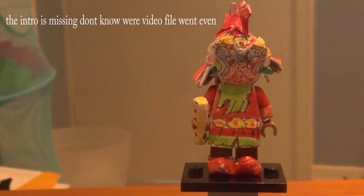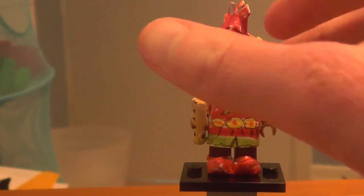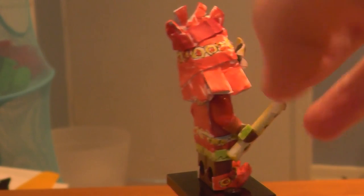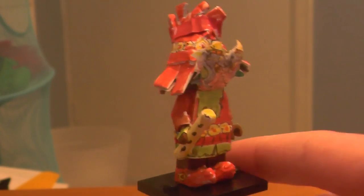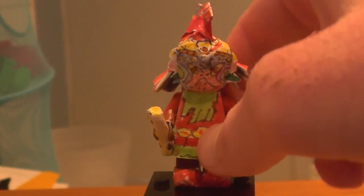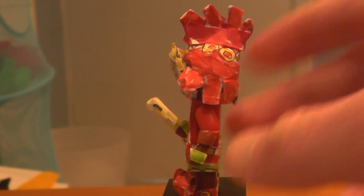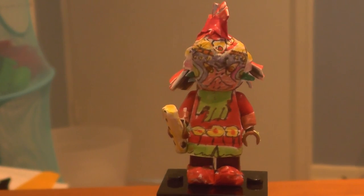First up we've got Skull Kid version 2.0. I've changed nothing about the mask. I've made the hat a bit more sturdy — the original was far too flexible. Plus I've made his pointy shoes, his actual skirt piece, and I've done the glove printing on the hands as well. That's really all that has changed about Skull Kid.